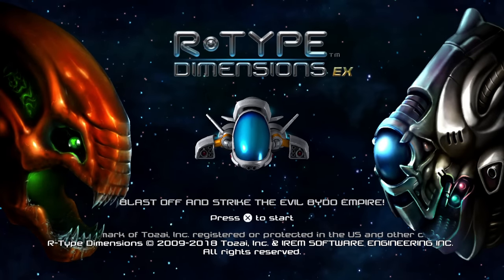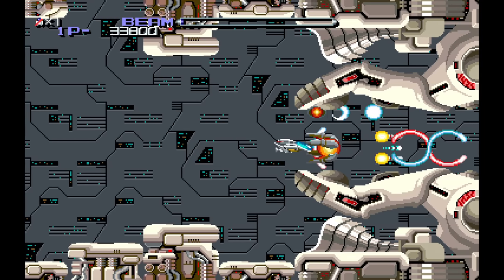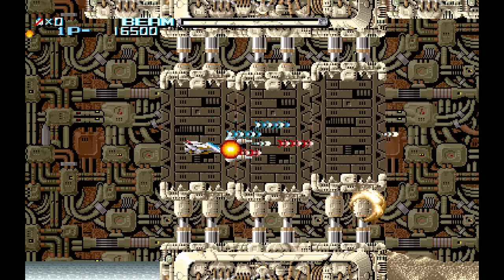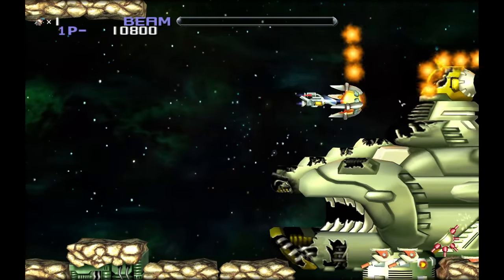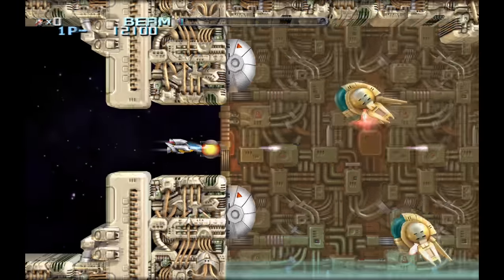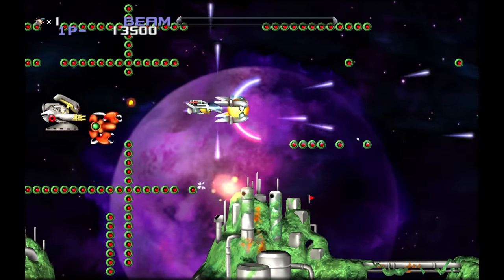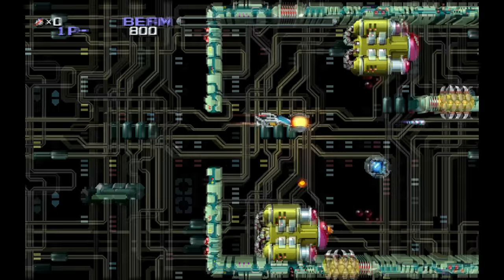Here's R-Type Dimensions EX from ININ, available for PlayStation 4, Nintendo Switch, iOS, and PC. It's also available for Xbox 360 and PlayStation 3 as just R-Type Dimensions — no EX. This one contains arcade versions of R-Type 1 and 2, and here you can play them in widescreen for the first time. You can also enable 3D polygon graphics with the tap of the triangle button, which changes both the graphics and the music. You can do this at any time, as the new stuff directly overlays the original 2D art, forcing the 3D mode to play exactly like the original game, which is a good thing.